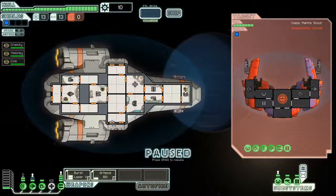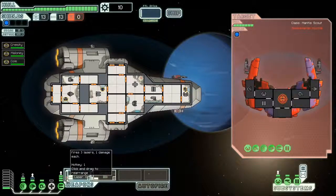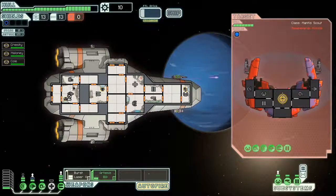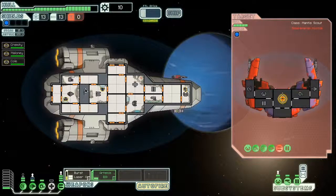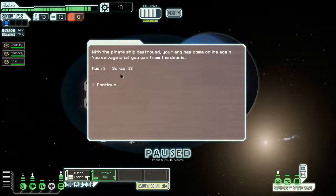If you're in a battle and everything's getting really hectic, you can pause and just take a minute to look. Right now we're locked on — it takes a couple seconds to lock on, and once it locks on it'll fire. You can set it to auto-fire, which I think we'll do. We got hit for a couple hull damage there. You repair hull damage at the shops. If it drops to zero, the ship is destroyed, or if all your crew members die. We didn't take hardly any damage, and we got twelve scrap and three fuel.